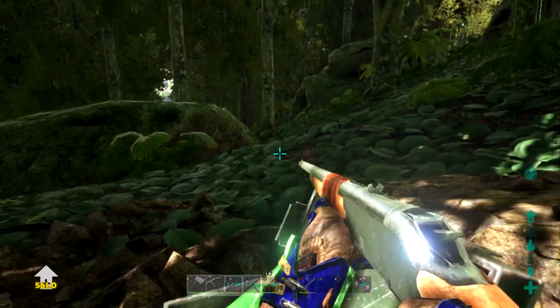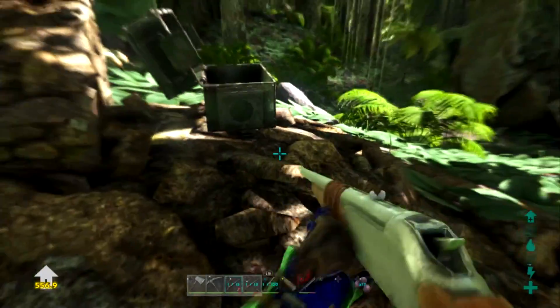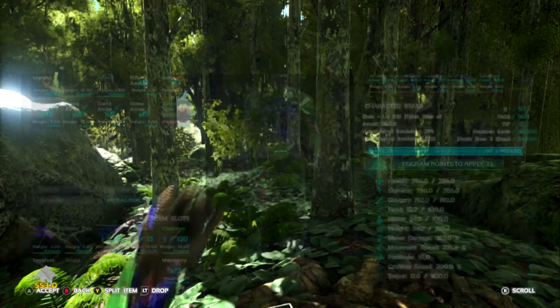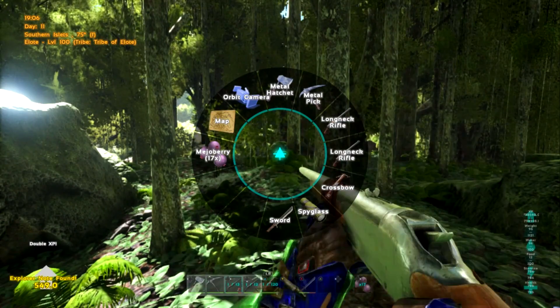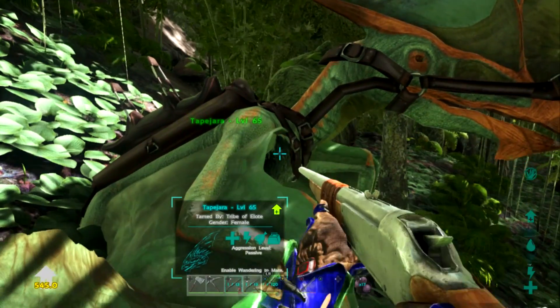It's just randomly in the middle of the world. I guess they're all like this, in random chests — probably have to look for them. But the thing is, they do give you double XP. I just saw that. It says double XP explorer note found for 500 seconds.